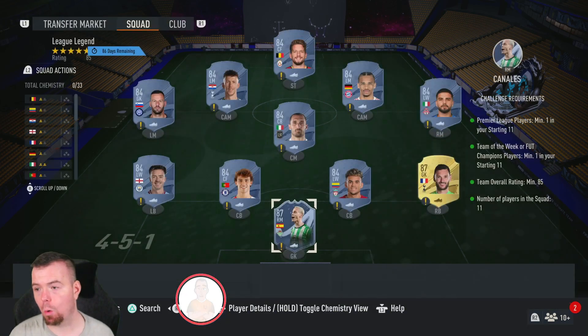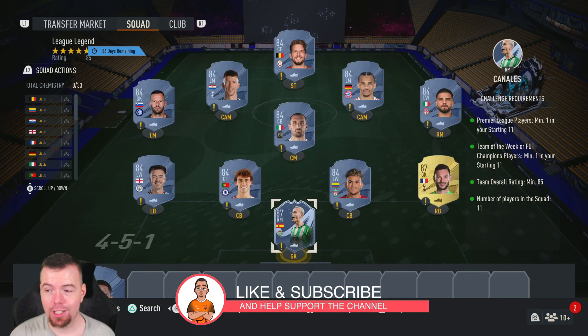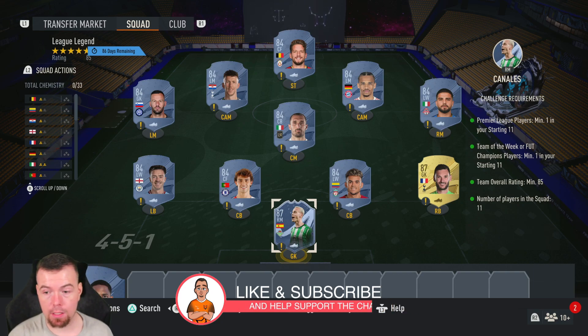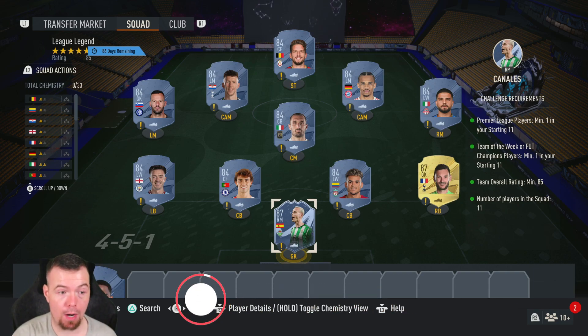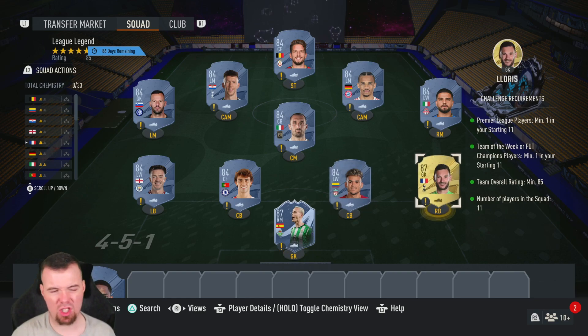Next is the League Legend SBC. Requirements: you need one Premier League player — you need a Team of the Week card or you can use a FUT Champions card. The best value is your 87-rated TOTW, as an 87-rated Team of the Week is currently the same price as a normal card. Team of 85, chemistry man 85, can't lower anyone else with 11 players in the squad — two 87s, nine 84s. Check your special 87s as some might be worth less than a normal gold.